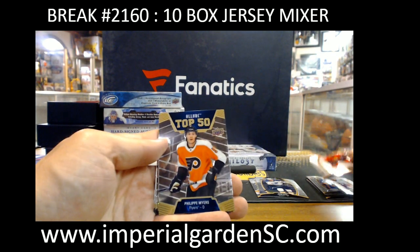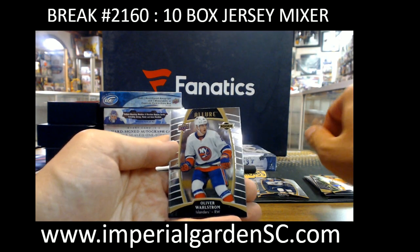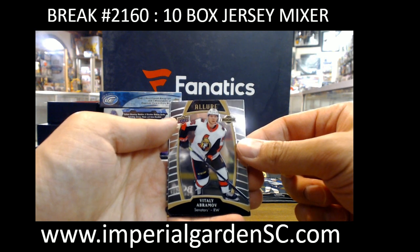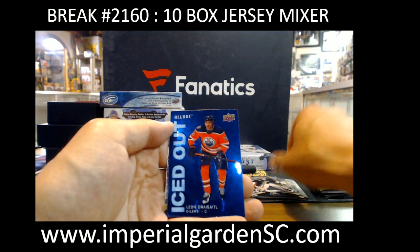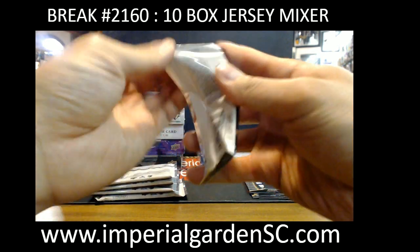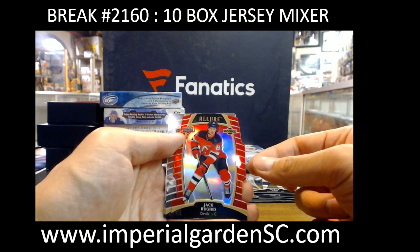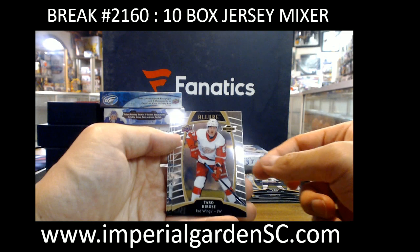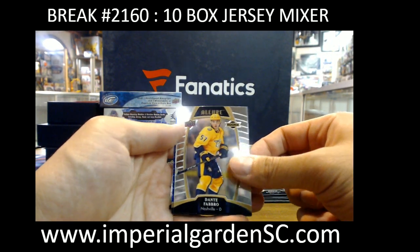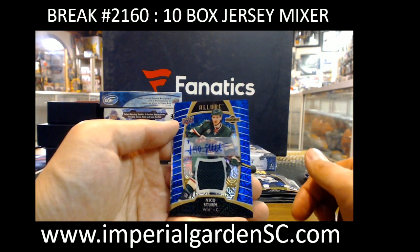Max Veronneau for the Sens. Phillip Myers for the Flyers. Matt Duchesne. Oliver Wahlstrom 35 of 99. Vitaly Abramov. Leon Draisaitl for Edmonton. Jamie Shepard for Vegas. Top 50 Max Jones, Jack Hughes for the Devils. Taro Hirose for the Red Wings. Dante Fabbro for the Preds. Winter Storm Warning Evgeny Malkin. And Blue Jersey Auto Nico Sturm — going out to Henry, numbered 92 of 99.